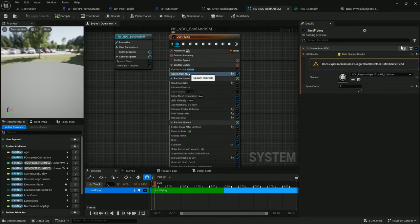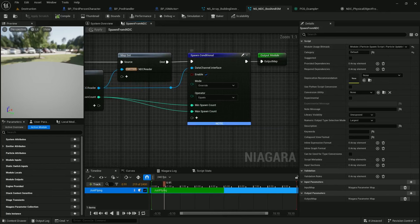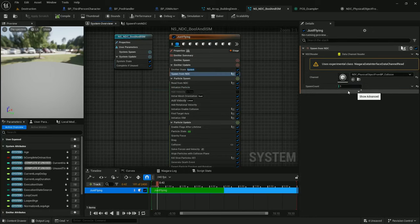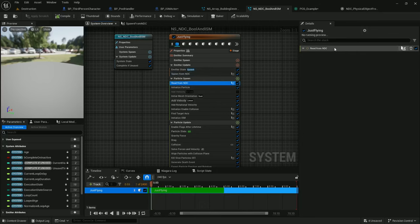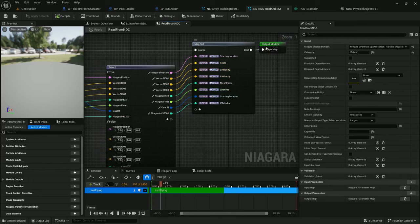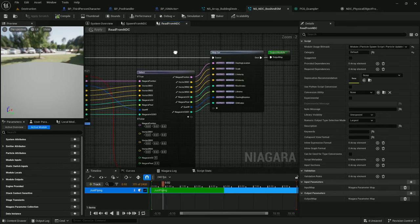I call spawn from NDC scratchpad — I'm just getting the NDC reader, setting the min-max spawn count to spawn count, which is just one for everything. I'm spawning a single particle per entry in the NDC. Then I trigger a read from NDC, which gets all the data and sends it on and sets the output. There's a guide on how to do this — it's a pretty basic guide that walks you through what all these things are doing, and I will link it in the description.